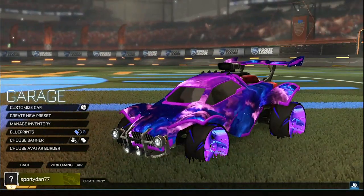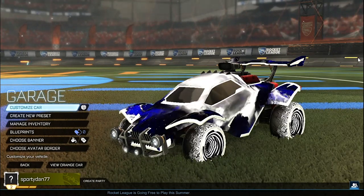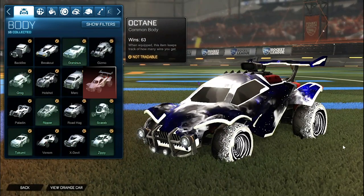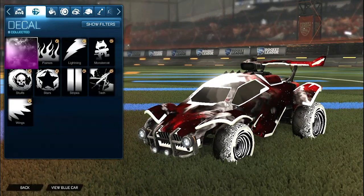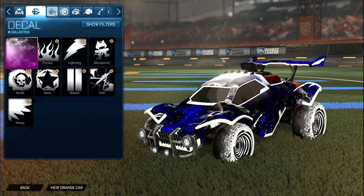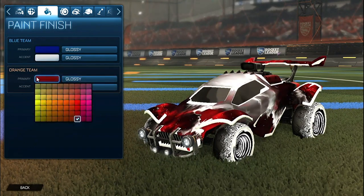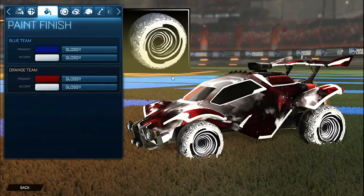Getting into the last and final car design of the episode, we have the titanium white Hypnotics. This is the most expensive car design that I have done this episode. Starting off with the car we have the titanium white Octane for both sides. For the decal on both sides we have the titanium white Interstellar. For the colors, the primary for the blue side is a very dark blue with the accent as white, and then for the orange side the primary is a very dark red with the accent as white. For the wheels we have the titanium white Hypnotics for both sides — one of my favorite wheels in the game.